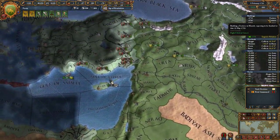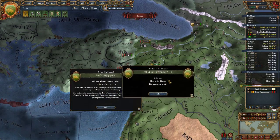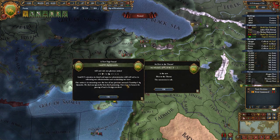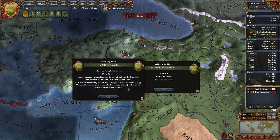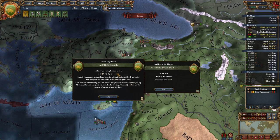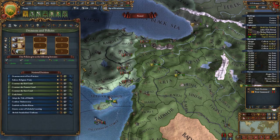I'm building one in Antioch. Our nation is in mourning over the loss of the previous monarch Tamash — he died from food poisoning. Now I've got a 5-3-1 ruler, Ismael, and a 4-0-3 heir. That's disappointing but not odd.